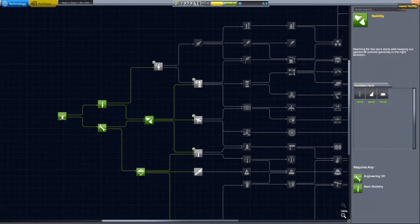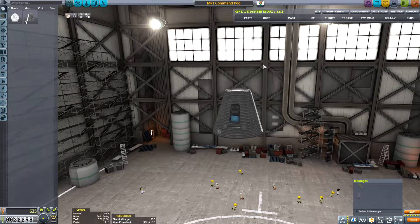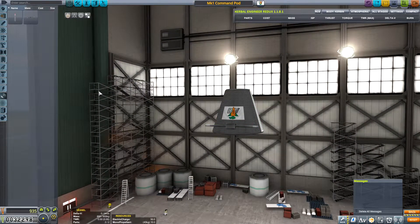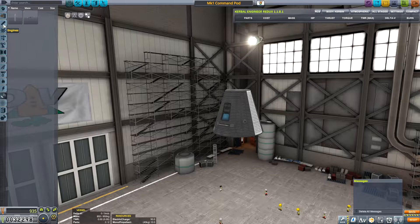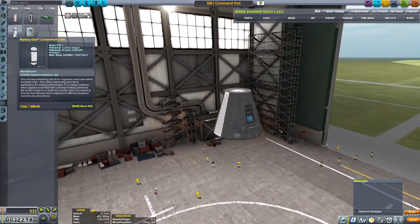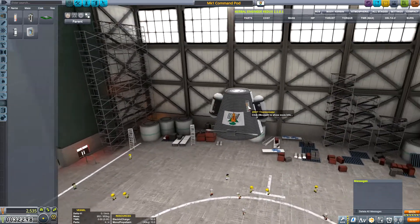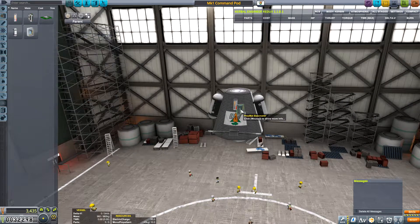We already have several things unlocked, so let's go into the VAB and make our first vessel. We have here the MK1 Command Pod. We are going to put together a rocket that hopefully will get us into orbit. I'm going to go ahead and put on a radio antenna, some mystery goo containers, a thermometer, and a barometer.